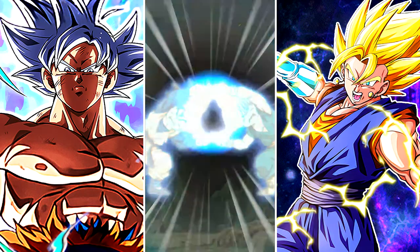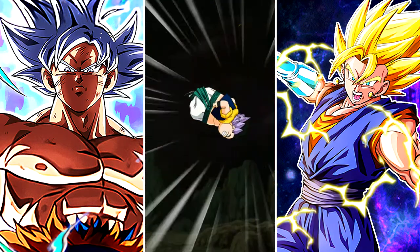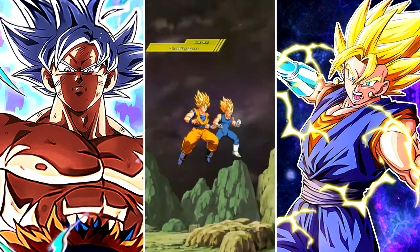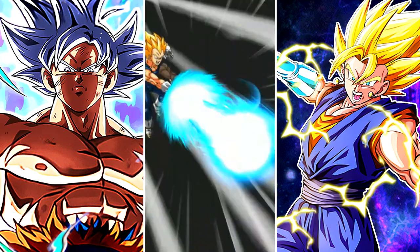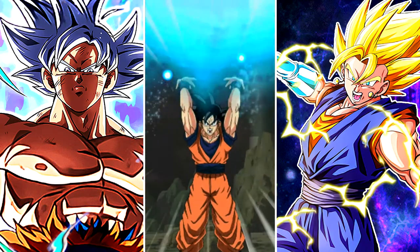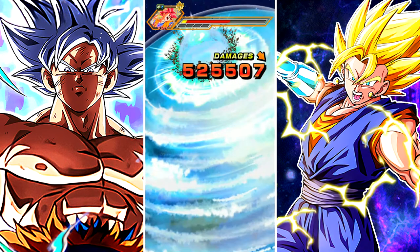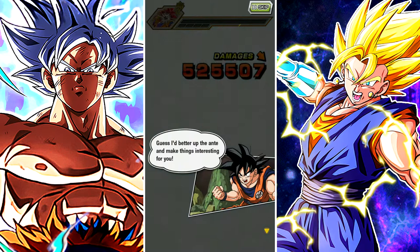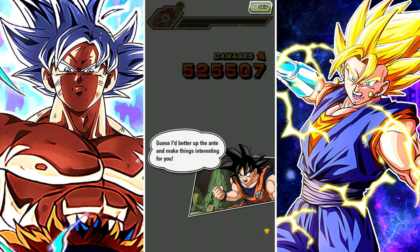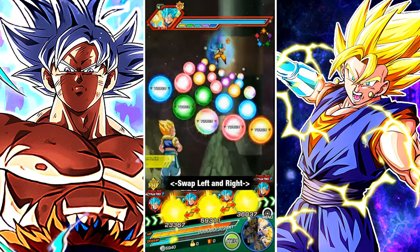Why have we got Fat Gotenks? I have Buu on my mind because this is a Majin Buu Saga team. But I love that animation — it's really funny. Not as funny as the skinny, almost-dying Gotenks when he's kind of hovering through the sky with that squiggly line when he's flying. That was really funny — a lot funnier than the Fat Gotenks one. But we're already done with that part of the event. A lot of people still say this is one of the harder events on the game for Global, but I don't think it really is.